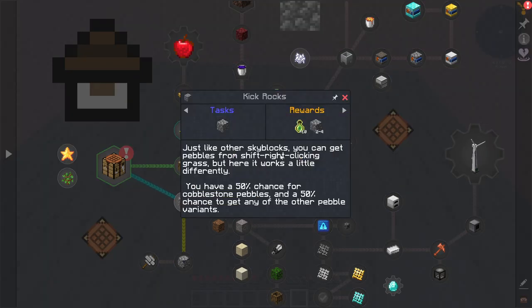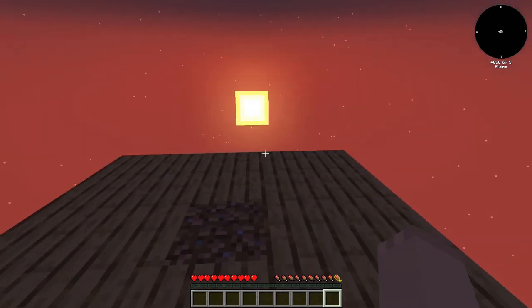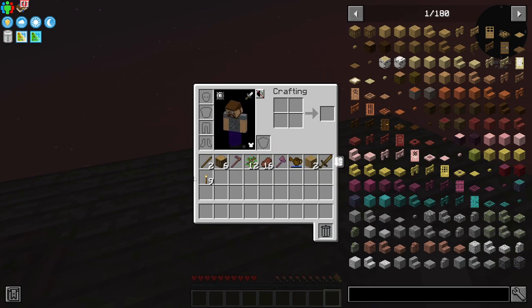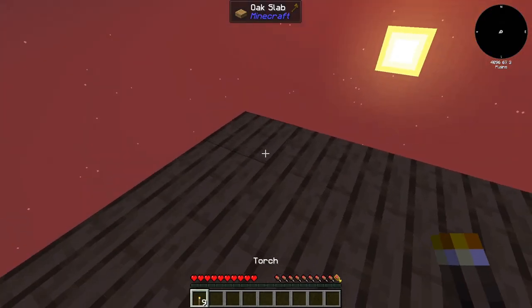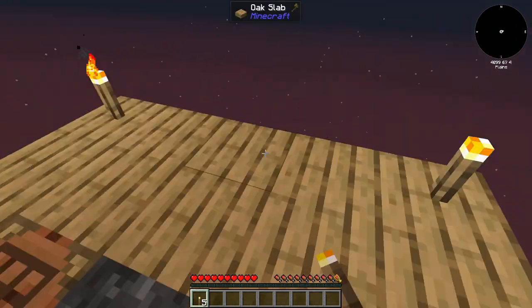Like other skyblocks, you can get pebbles from shift right-clicking grass, but here it works a little bit different. You have a 50% chance for cobblestone pebbles and a 50% chance to get any other pebble variety. And of course, it's already night — let's set up these torches.